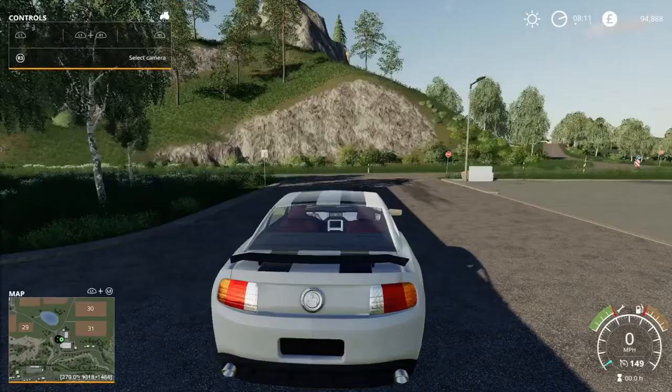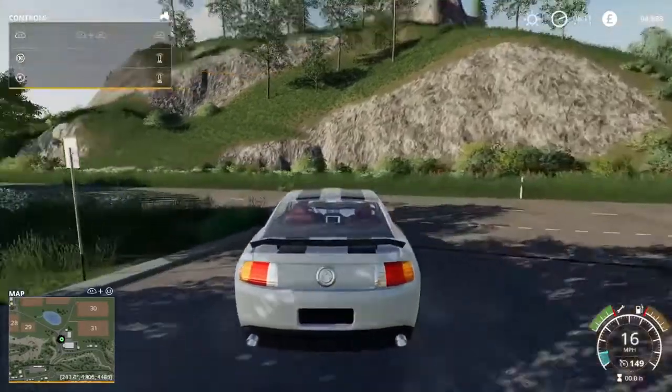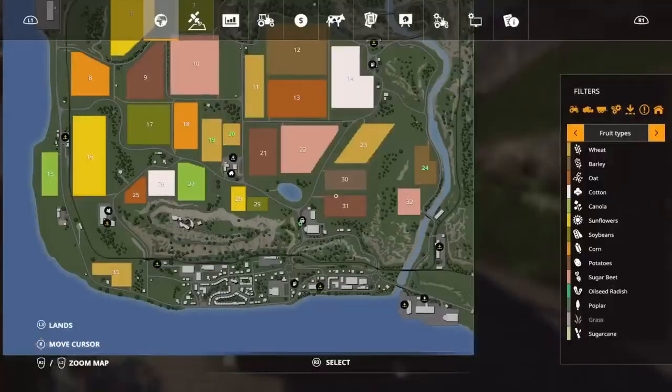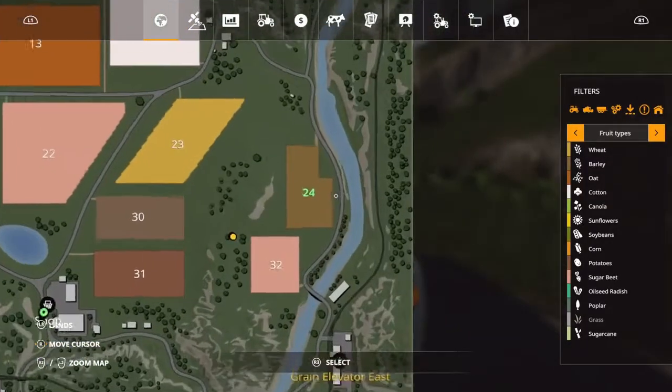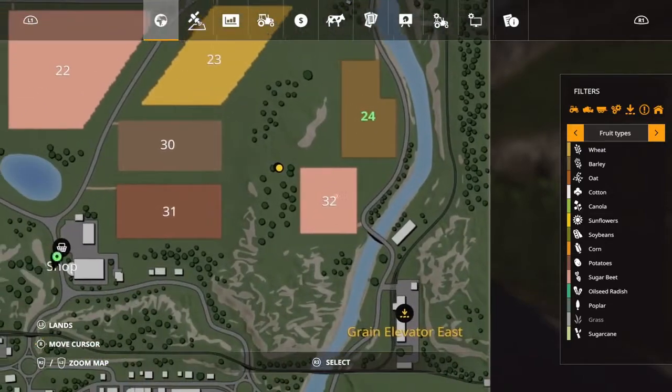What we're going to do first is we took out a four hundred thousand pound loan and bought plot 24, which you can see on the map. We're going to basically spam this sign on that land — that's essentially what this is.